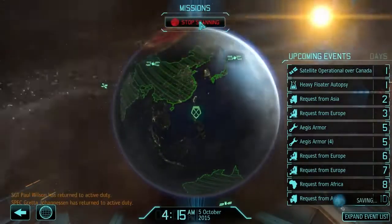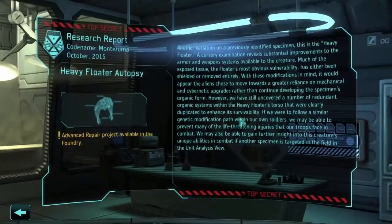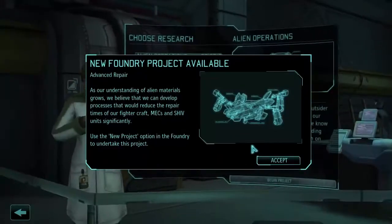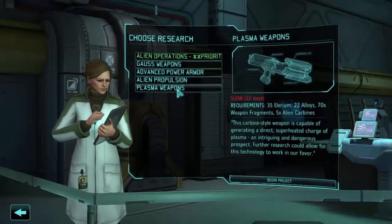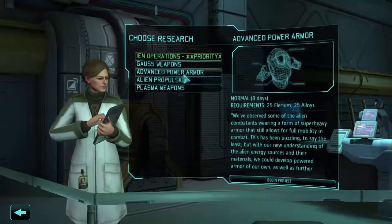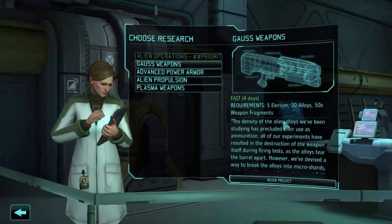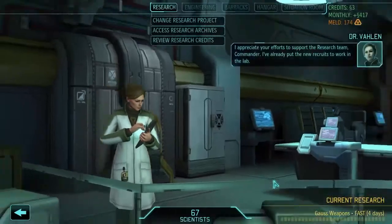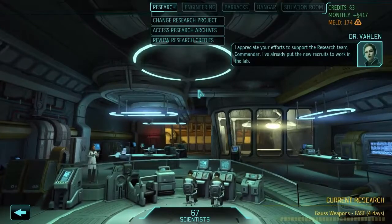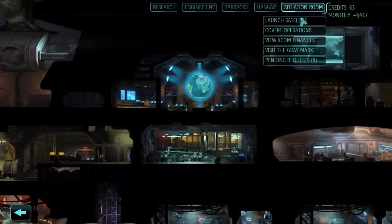We might get our heavy floater autopsy right away as well — and there we did. We got an advanced repair project, and more importantly the in-battle combat data on them, which is always important. Next we're going to quickly research Gauss weapons, because I don't know what else might be involved in them and skipping them entirely might mean missing some important benefits. We'll see what that gets us — might be a waste of time, but we'll find out.